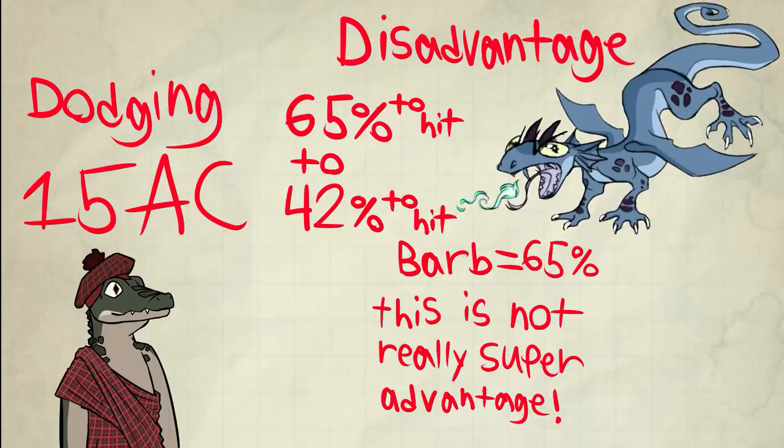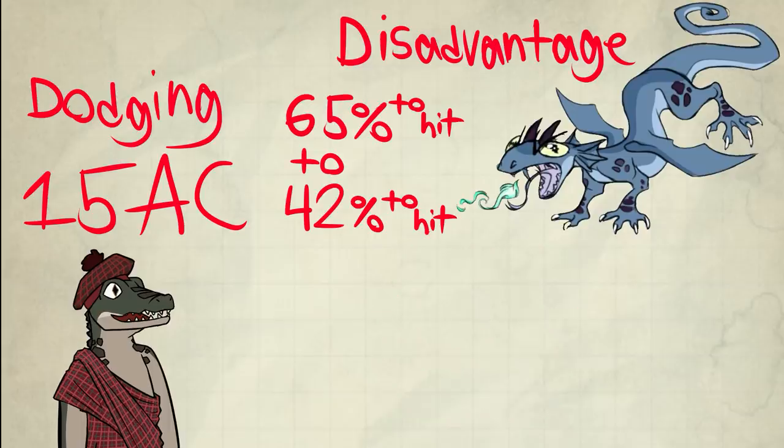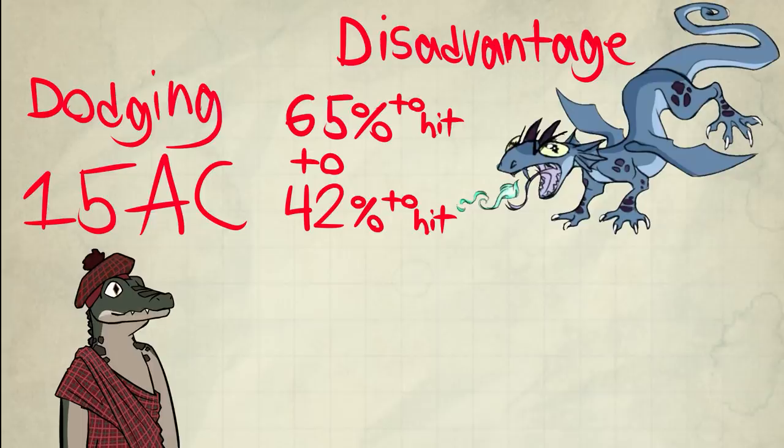In addition, a party member or you get advantage — we'll get to that eventually. If I have multi-attack, what happens if I attack again? Back to disadvantage. My chance to hit is back to 42%, for the spell only applies to one attack.